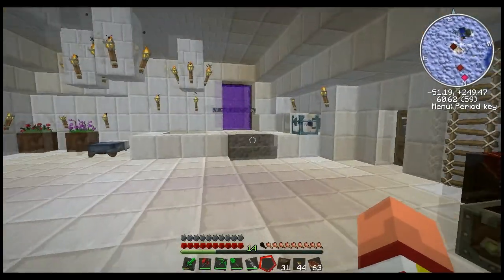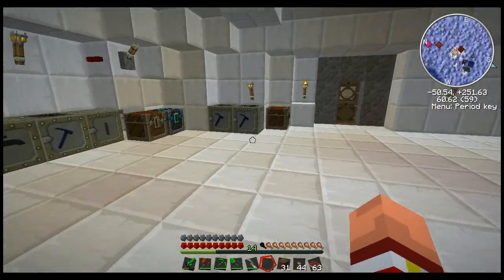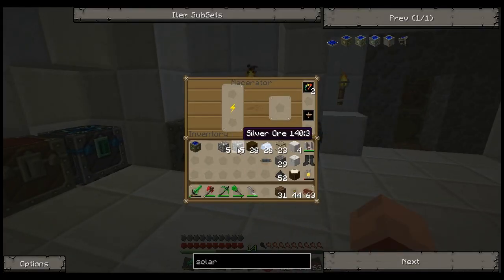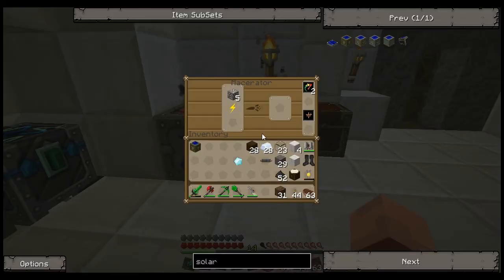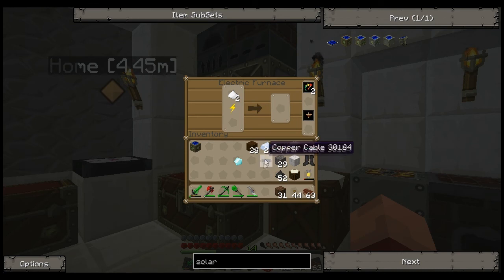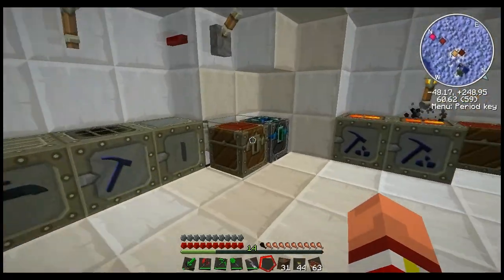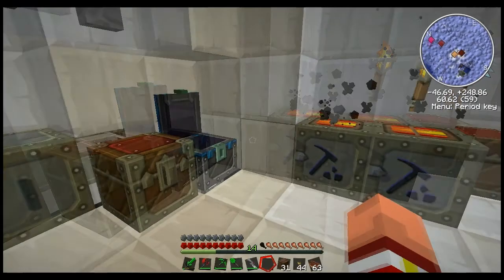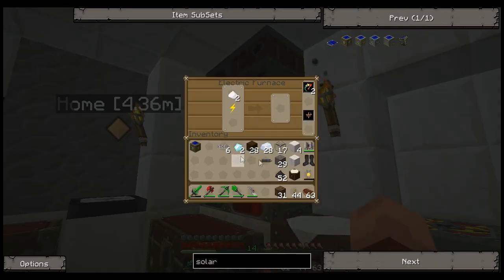Now we need a way to hook it up. The best way I recommend when it comes to solar panels is going to be a type of wire we have not gotten into. Let me go ahead and smelt up some silver. And you might think this crazy — let's get out a diamond. What we're going to make is some fiber optic cable. One diamond, two silver, surrounded by glass, gives you fiber optic. Actually going to need more than six — pretty pricey.